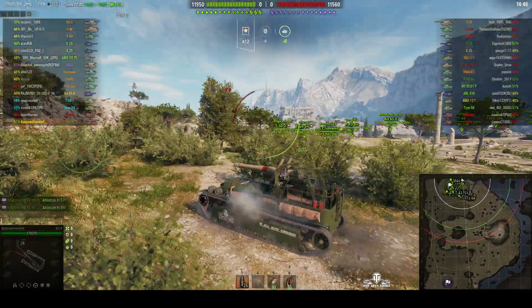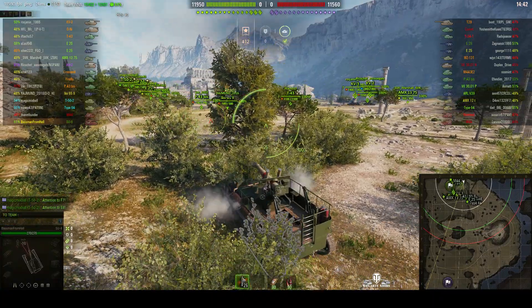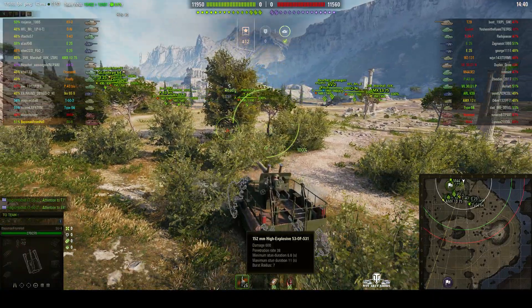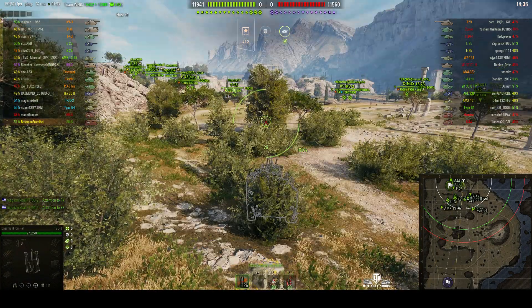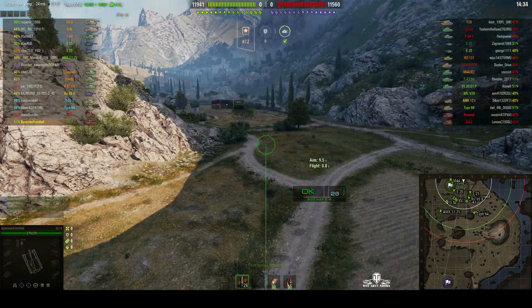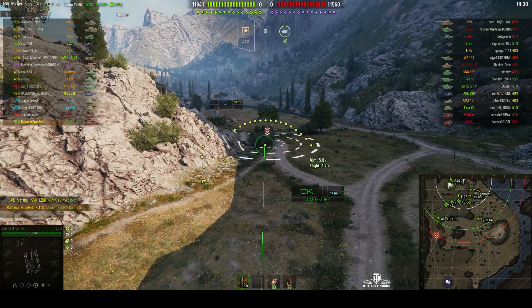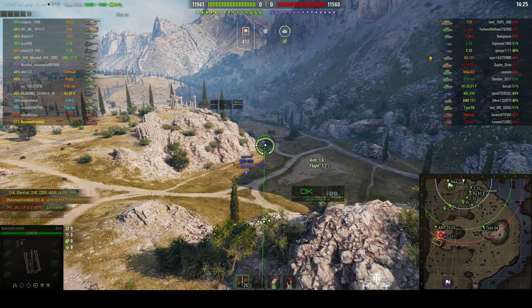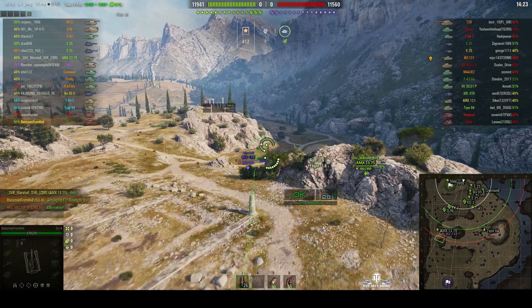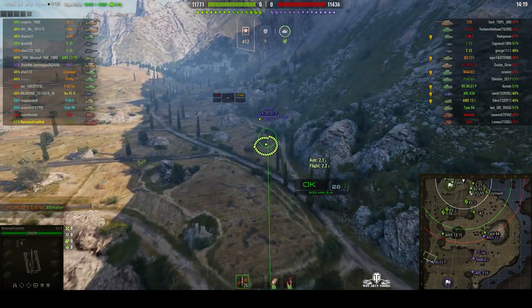It's got a 152mm howitzer and it's capable of 600 alpha, and that's why this RT actually does have a slightly higher DPM than the M44. He's extending his aim and looking for a first target, and he's marked the map to tell his teammates where he's looking — that's a good thing to do at the start of every game. It tells your teammates where the RT support is going to be aiming.